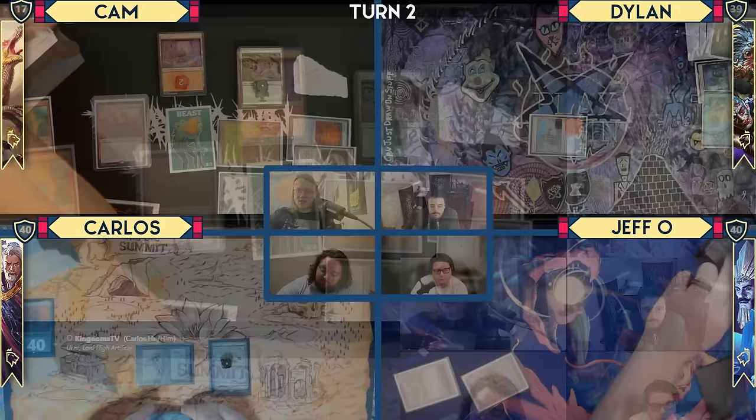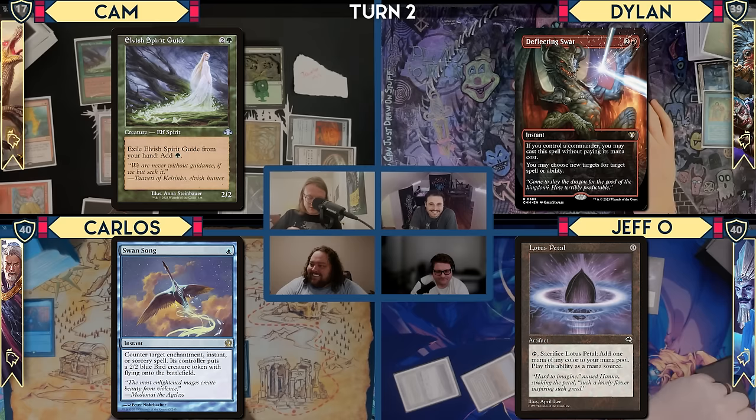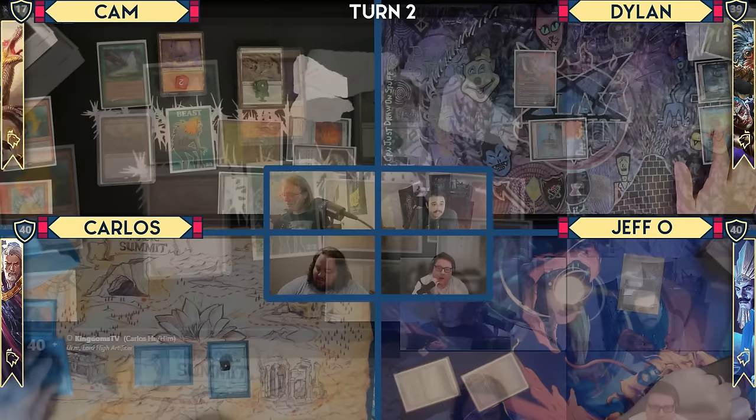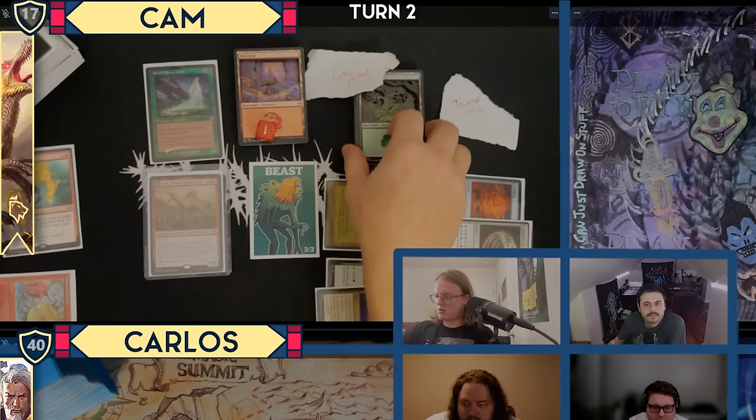If everyone could exile until you reveal something. Swan Song — wow. I get Lotus Petal and a 2/2 Elvish Spirit Guide. I will play Cavern of Souls naming Dinosaur, going colorless, green, and red. I'm out of green, I have one red floating and this Lotus Petal. I'll cast a Food Chain.